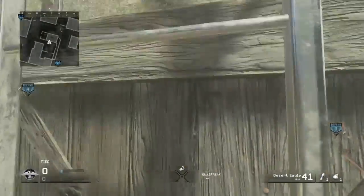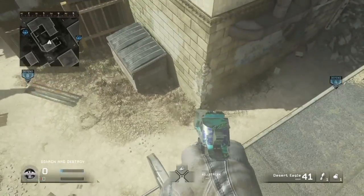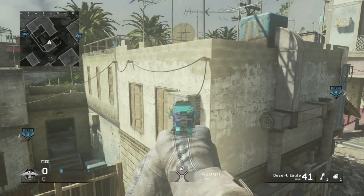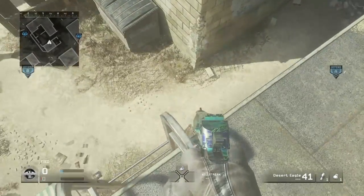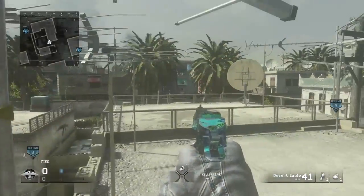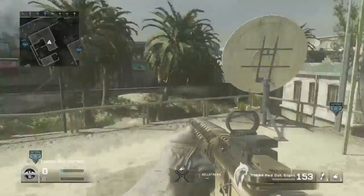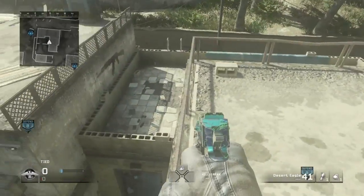Another spot on the defensive side — you'll want to climb up this ladder and then sit on top of the ladder. You see this little generator-type looking thing; you want to run and jump and get on top of that, then jump up to this ledge. Come over here and you've got complete map advantage — you can look up and shoot everything.